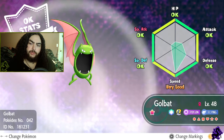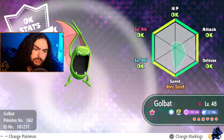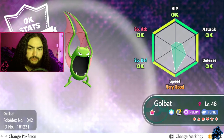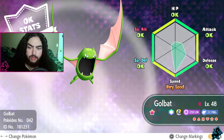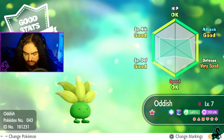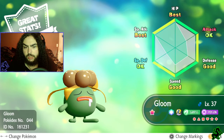Golbat with okay stats - I do like that color on Golbat, that limey green. My favorite shade of green is more of a forest green, but it's still a cool green. Moving on, Oddish - another green I like, that's really cool. Almost all green except for his eyeballs. And Gloom with great stats.